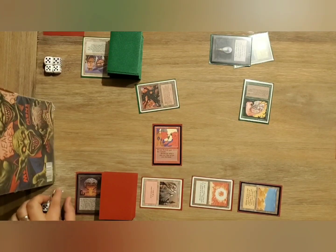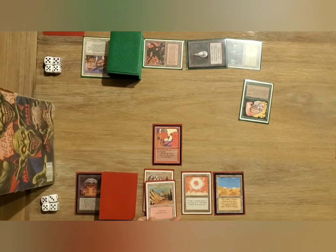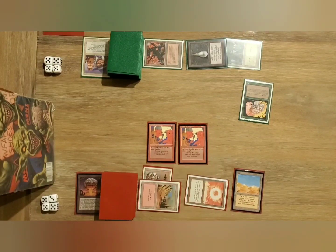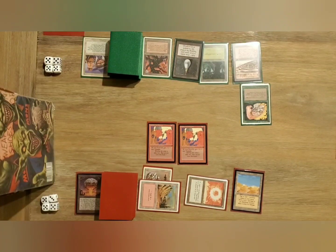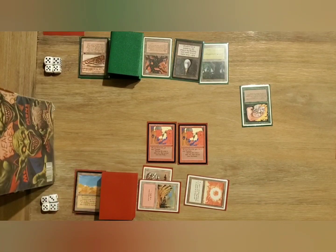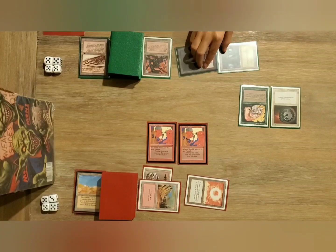He's going to activate a Spectory and attack for two. There's another Cobalt Jewel Sergeant. What Cobalt Jewel Sergeant does — gives all Cobalts plus zero, plus one. There's a Strip Mine on my Desert. Looks like a Disenchant on my Sol Ring.